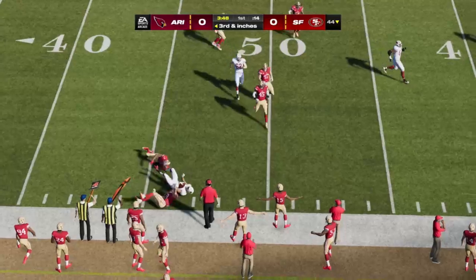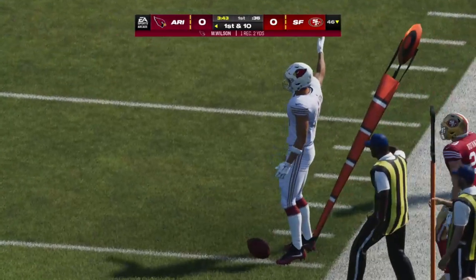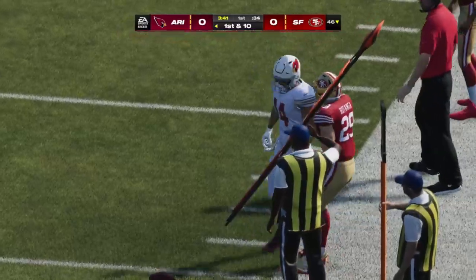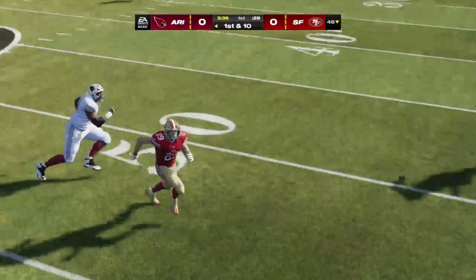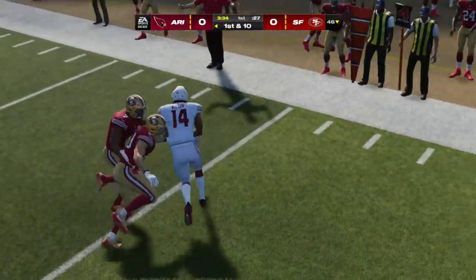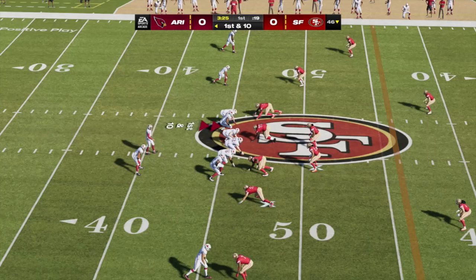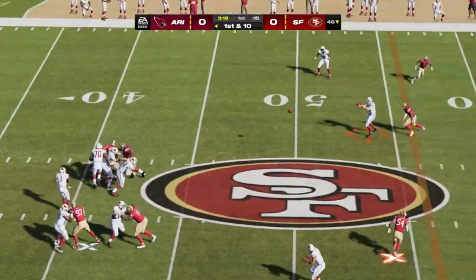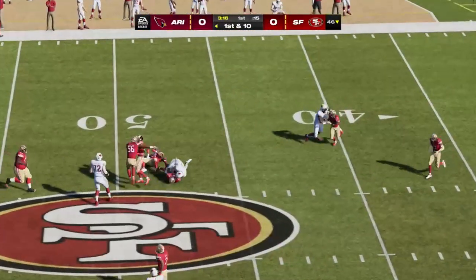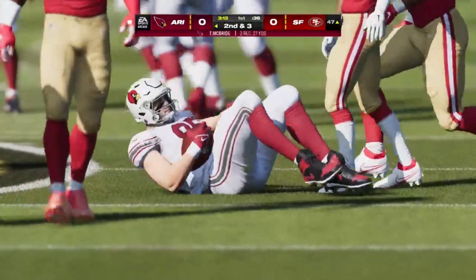That is caught and he'll be taken down, but he does have first down yardage. They kept it simple — only needing the short gain to move the chains, they go with that safer shorter throw and convert. Check the box — pick up the first down, the offense is getting established, moving the ball, not turning it over. Murray's throw completes to McBride, and they'll get to him after a gain of seven to the 47.